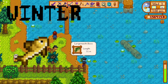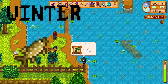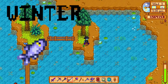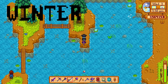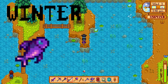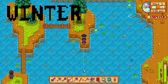An exclusive winter fish is the perch, which can be found anytime in the river at any weather. The pike can also be found anytime in the winter in the river, any weather. Herring can be found anytime in the ocean at any weather. Red snapper is 6 a.m. to 7 p.m. in the ocean when it's raining. Midnight carp is from 10 p.m. to 2 a.m. in winter, any weather, found in the mountain lake.